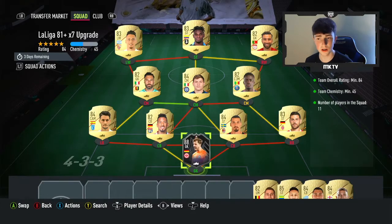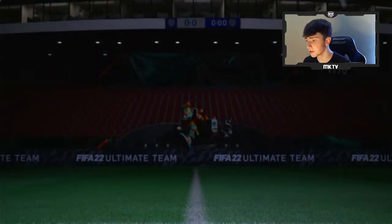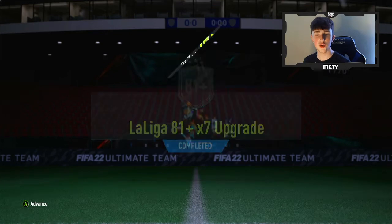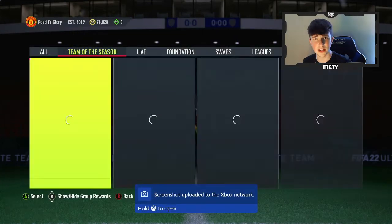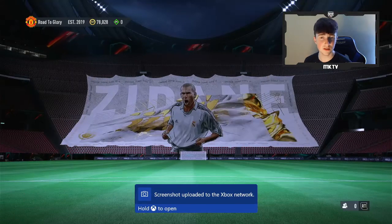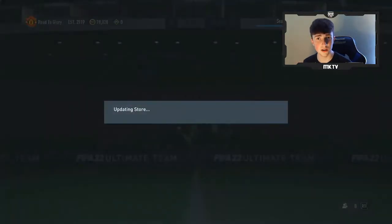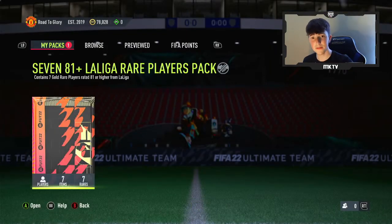You can use the players in the positions, whatever you want to do lads. So roughly around 26,000 coins — I could see it going to around 20,000 coins at the moment. Currently it is around 26,000 coins in, give or take. If you've got an untradable player in your club it'll be grand as well. 7 81 plus La Liga rare players pack lads — let's see if it's going to be worth it over 26k or over an 88 rated player I put in.